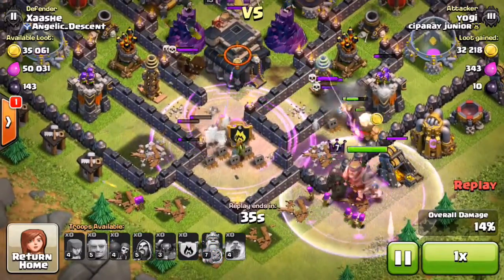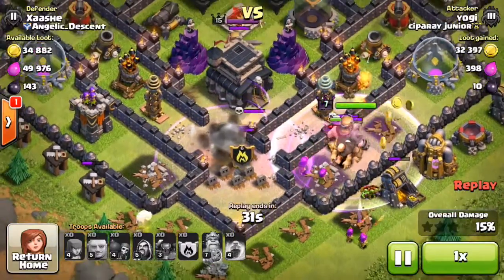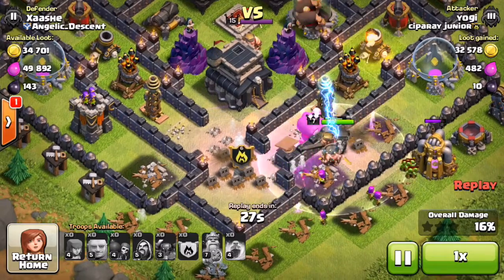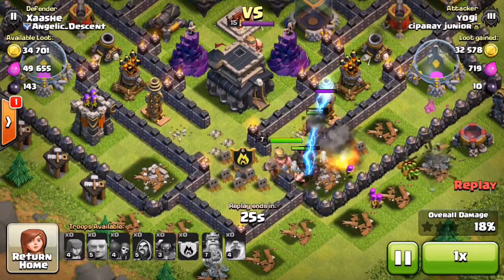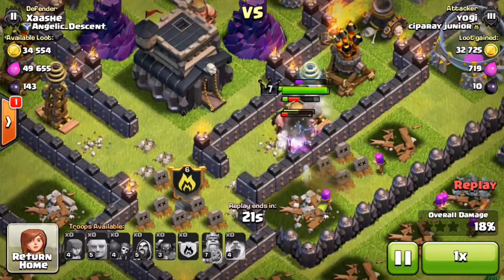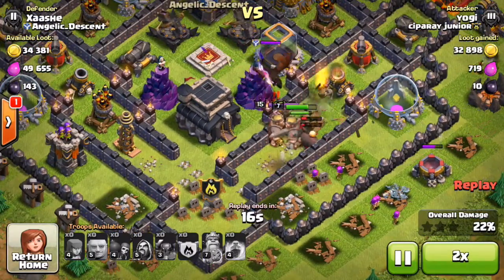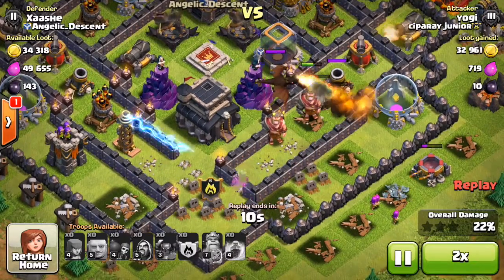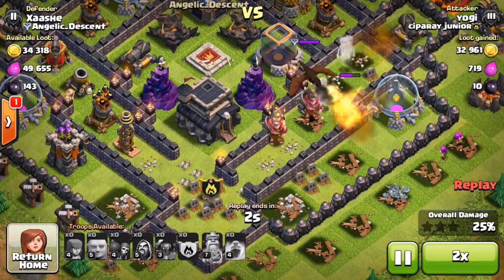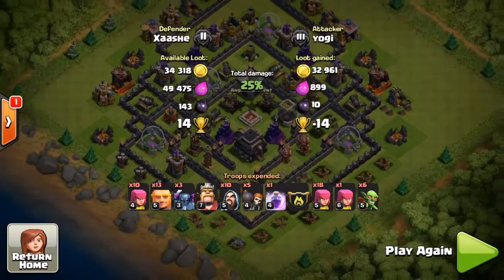Three wizards fly off, his giants go to the side, his pickers and king go outside the base then come back inside — but no one is actually heading towards the town hall. Some of the giants turn back to the inside but the spring trap gets a few of them. Now the king and three pickers are heading to the side, walking around the base, and they trigger the dragon in my CC. There's pretty much nothing they can do from here — another fail. That's 14 trophies for me and this Masters player did not get to my town hall.